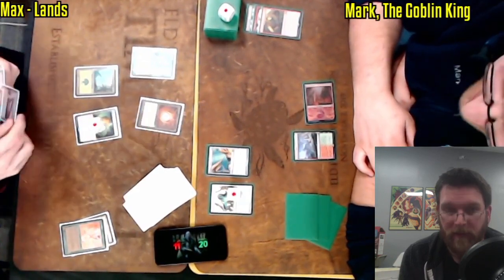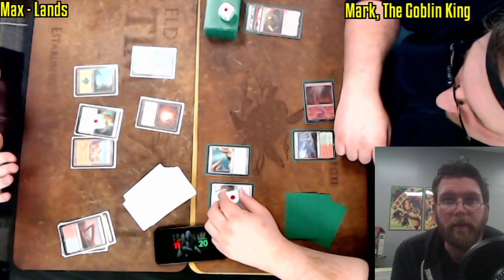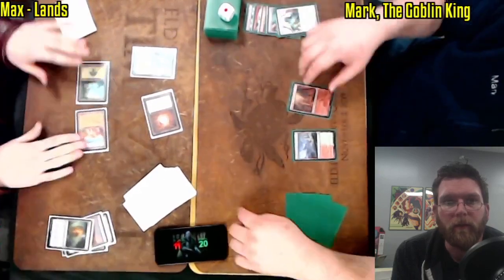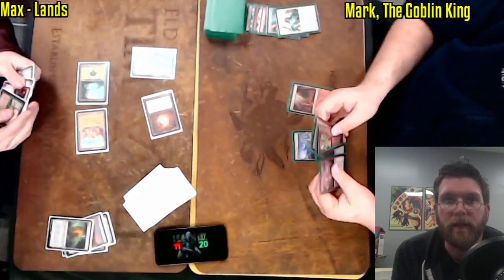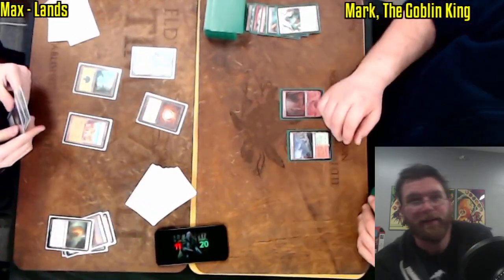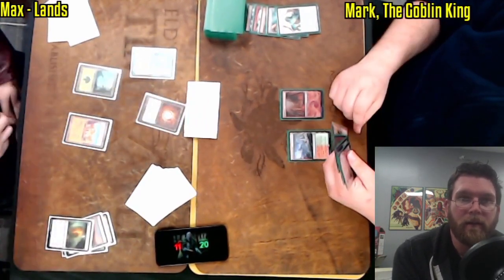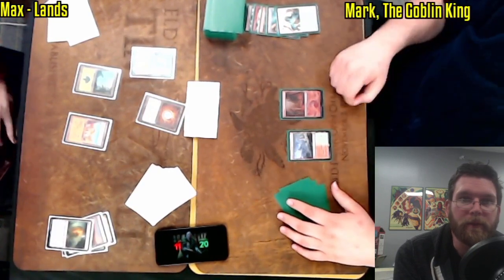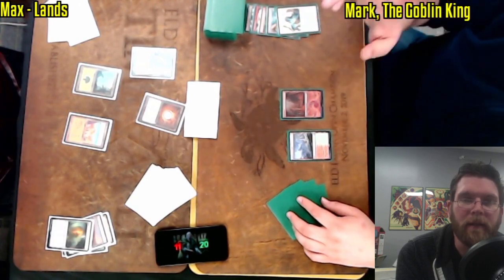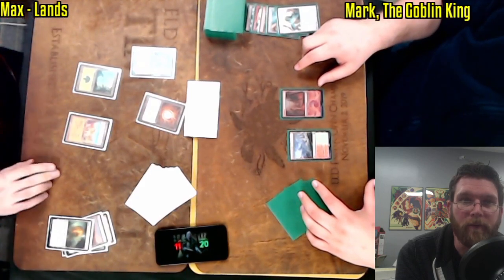Oh no, Sylvan Library is actually a trigger — okay, good to know, keep that in mind. There were some printings where it was written as a zero ability. What on earth was that Pithing Needle naming? I hope it wasn't actually naming Sylvan Library and then he found out it's actually a trigger, not an activated ability — that would be rough. As we're doing these videos, I think I've got to get a whiteboard together so people can write down what they're naming with cards. I'll get that improvement done for the next time we're open for organized play.